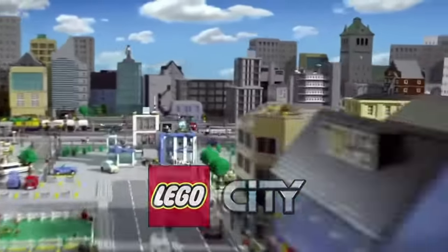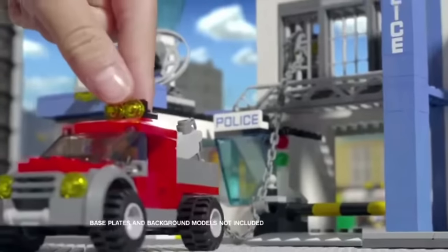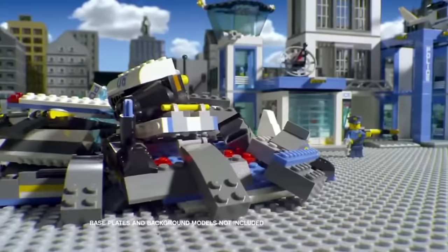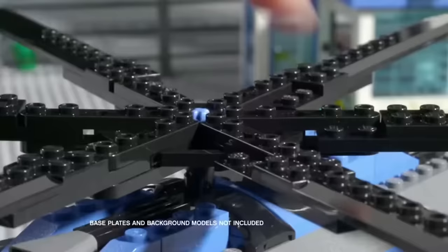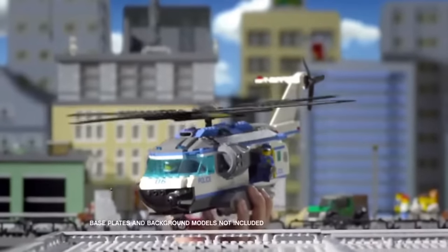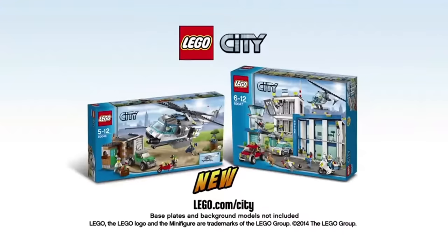At LEGO City Police Station, the crooks are breaking out. Hurry up and catch them with the new powerful police helicopter. Build the powerful helicopter and start the engine — they're getting away, but the police are on the spot to catch the crooks. The new police collection from LEGO City. Base plates and background models not included.